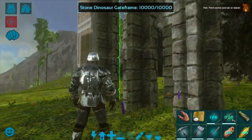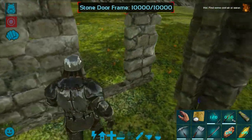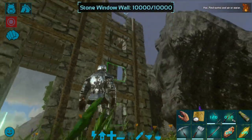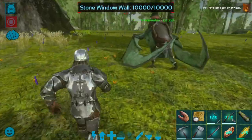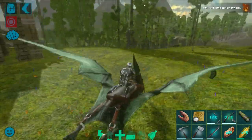This is how I have created the trap structure. You can use the dinosaur gate door frame and dinosaur gate — it's very easy. A couple of stone gates, a stone gate door frame, and a door frame. Let me show you how it's going to work.